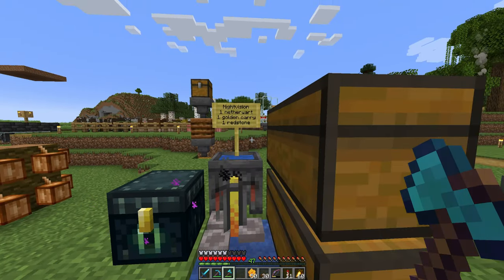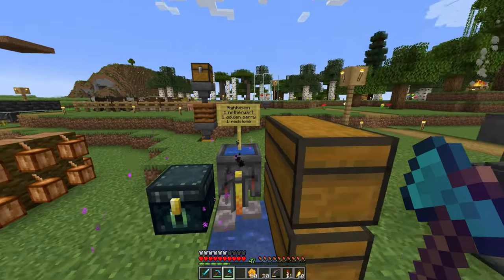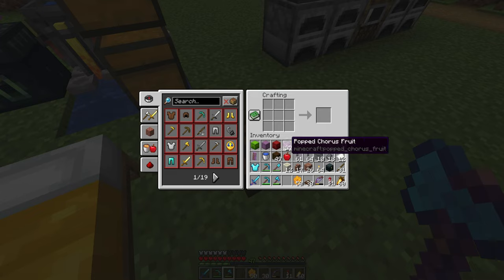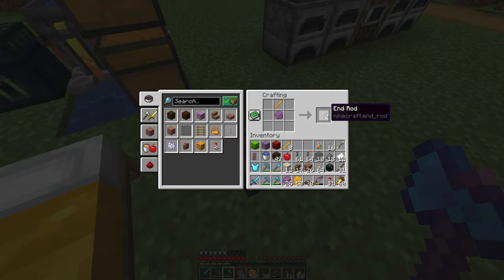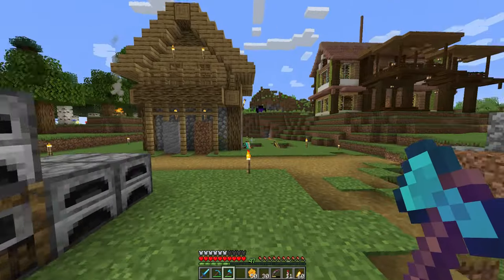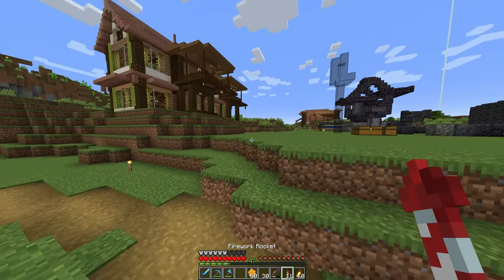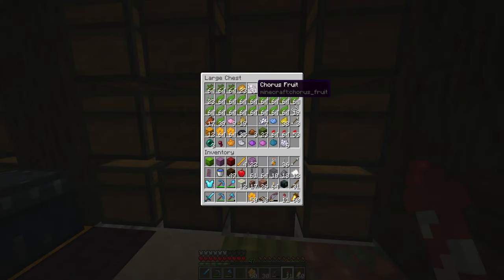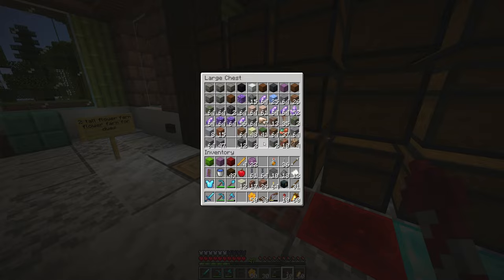This sign is for the night vision so I remember the recipe. I was caving a bit. As for the blaze rod and the popped chorus fruit — I can make popped chorus fruit like this from rods. And if I want to get the chorus fruit I just have to go and smelt a bit of the fruits for iron. Those I get when I place a chorus flower.